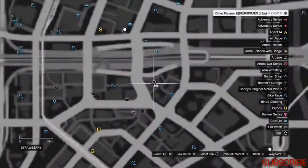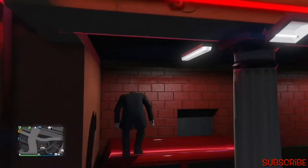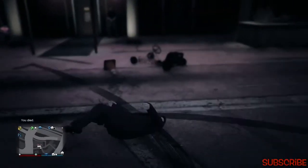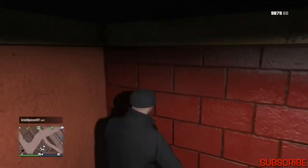Number three: this location is going to be at the strip club. You're gonna take a four-wheel car and back it up next to the wall, then jump on it and aim at the corner of the building. Go jump on the car, go to the side of the building, and jump.